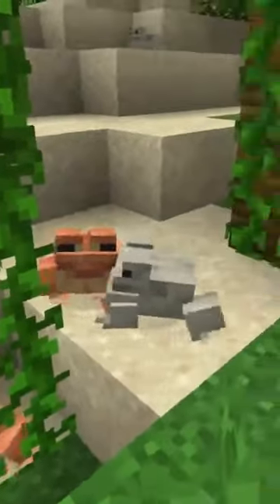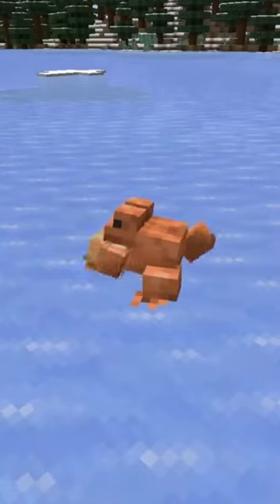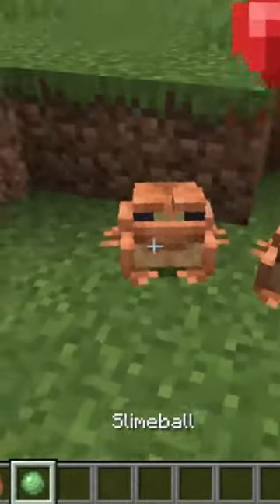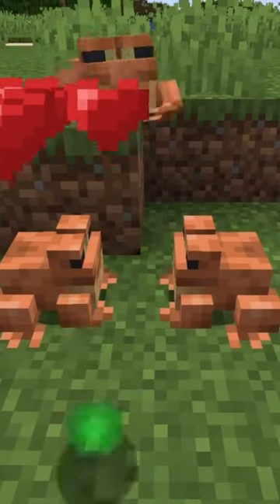Let's learn how we can breed frogs. Frogs love slime, so once you find a couple of frogs, all you need is some slime balls. Similar to breeding other animals in Minecraft, right-click a slime ball onto each frog and they will fall in love and reproduce.